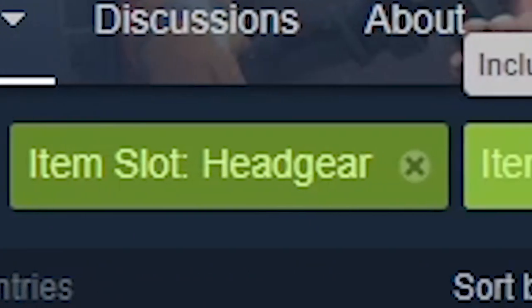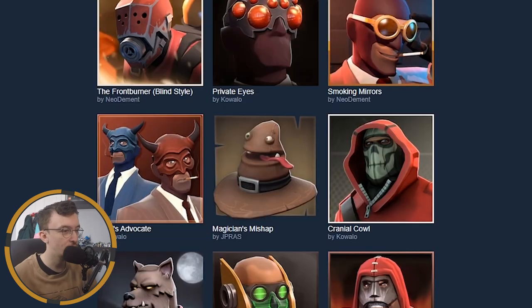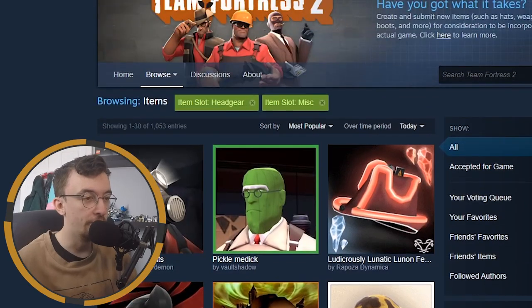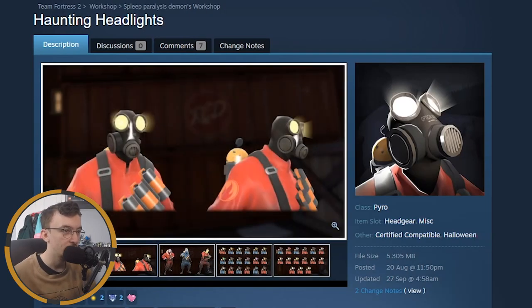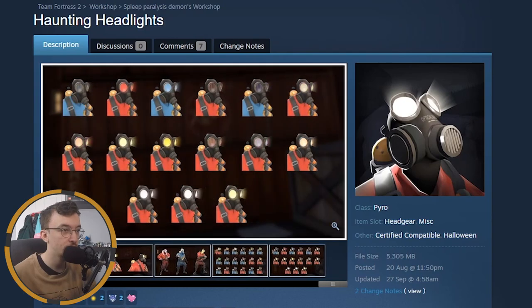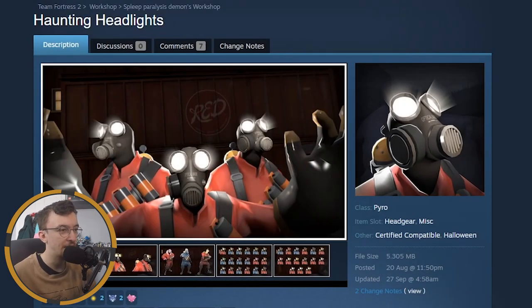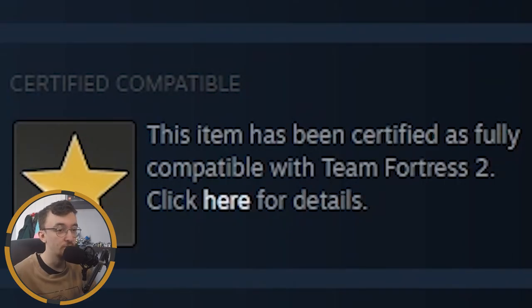I've gone on the workshop, filtered to pricing items, headgear and miscs, so this should give me the most cosmetics. Already at a glance there's a lot of very nice looking cosmetics here — possibly too many for one release. Starting with the Haunting Headlights: they make the Pyro have glowy eyes, kind of like the uber icons. They look pretty cool, got some cool styles going on. I probably wouldn't use them myself but they do look very cool.